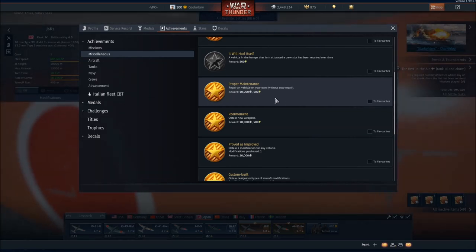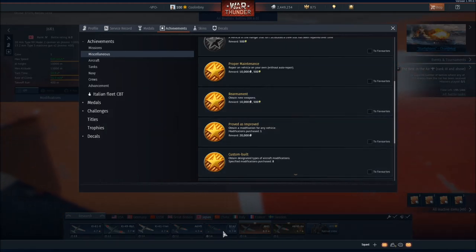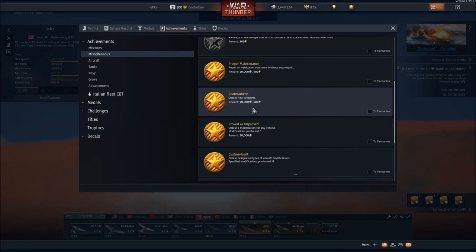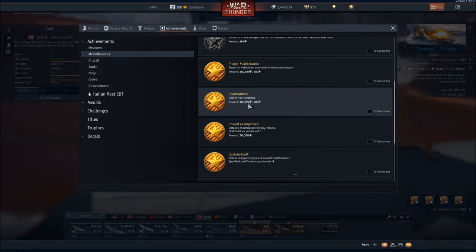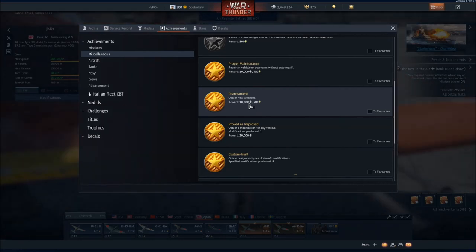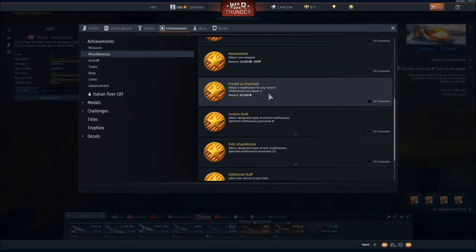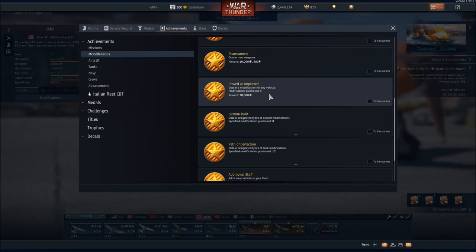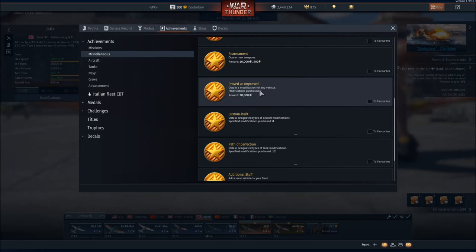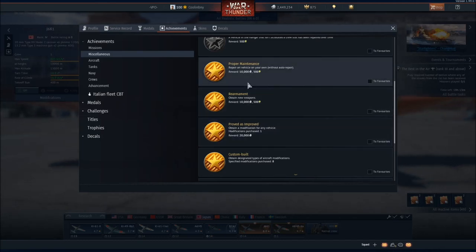You get 10,000 silver lions for repairing, and you can do this right at the very beginning of the game. Obtain new weapons: basically if you spend 10 shells in a match you can get 10,000 silver lions just by buying 10 shells for your tank at the end of the match. Obtain a modification for a vehicle — also real simple. Get the tracks on a level 1.3 tank, get 10,000 silver lions. Between just these three you have 40,000 free silver lions.